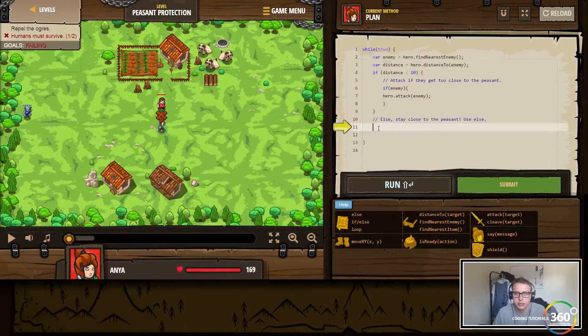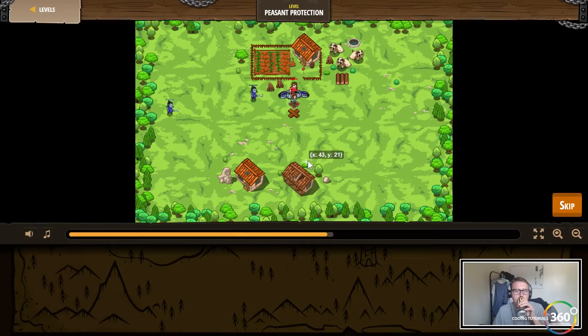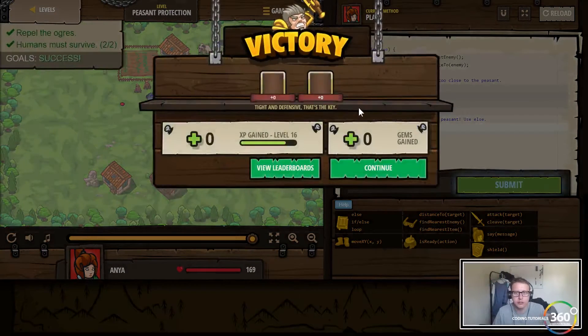If it's within 10, hero attacks; else we want to stay at 40, 40 — so else hero dot move XY 40, 40, essentially move back to where we're at. Looks like everything's done according to plan — everything worked out pretty smoothly. Very nice.